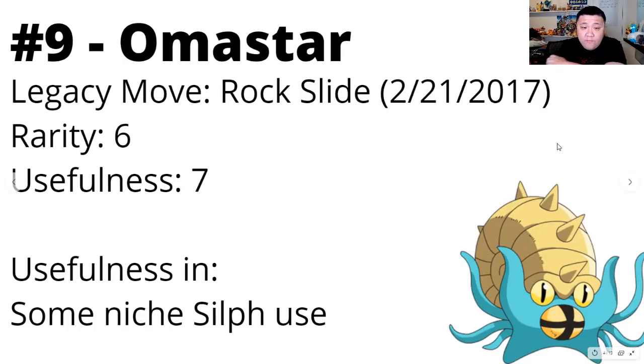At number 9, we have Omastar with Rock Slide. I put the rarity at 6 — it was available before that massive change near the beginning of 2017 when Gen 2 dropped. Usefulness is at 7; it has some niche use in Silph Arena cups. It already has access to Ancient Power, but Rock Slide does a little bit more damage with no chance of a debuff and does flip some matchups. It has all the capabilities of being a meta Pokemon with its interesting Water/Rock typing, and Rock Slide would make it a better closer able to deal raw damage.